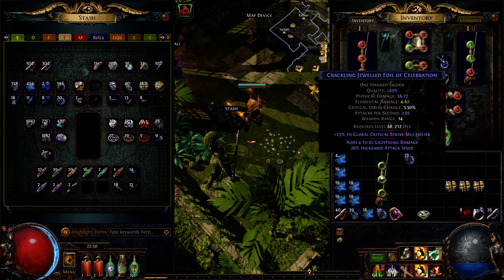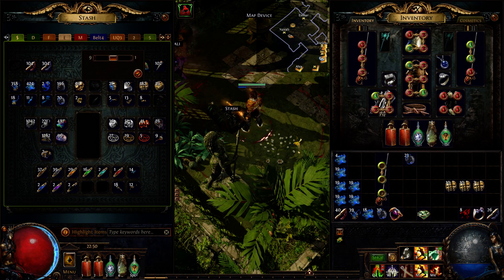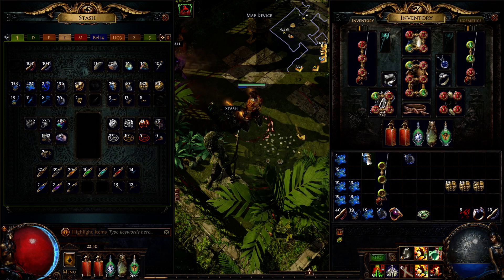If I get at least one good mod, either prefix or suffix, I will use a Regal Orb for a small chance to get a second good mod.